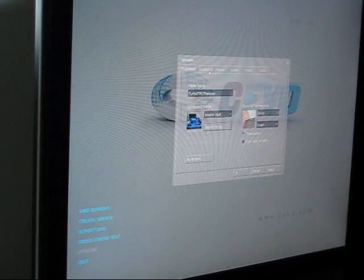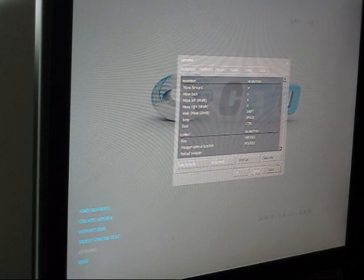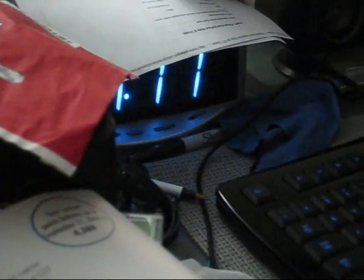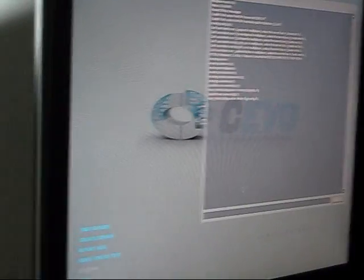First off, you've got to go to Options, go to Keyboard, and then click Advanced. Make sure you check mark Enable Developer Console. It's a little squiggly line beside it — this little button right here. Click OK, click Apply OK. Because when you hit it, that comes up.